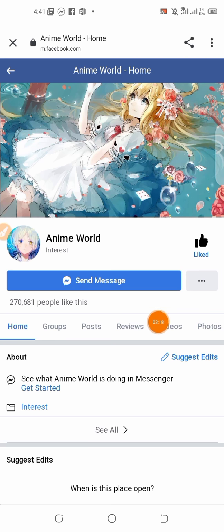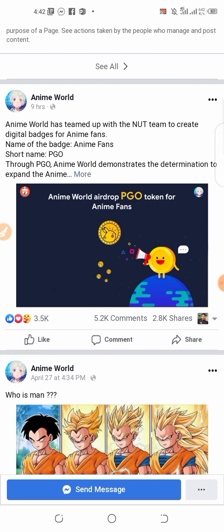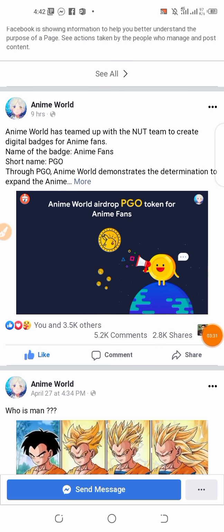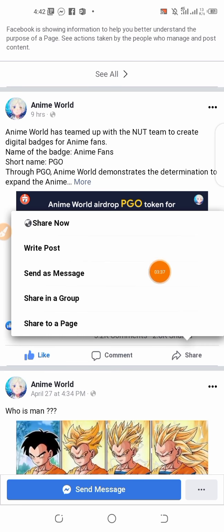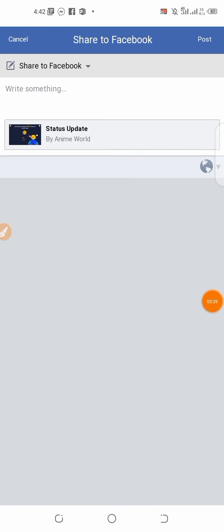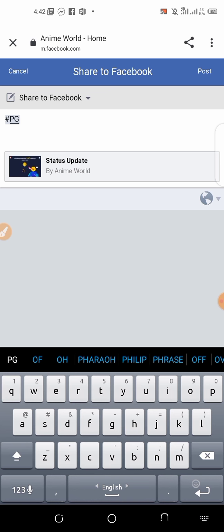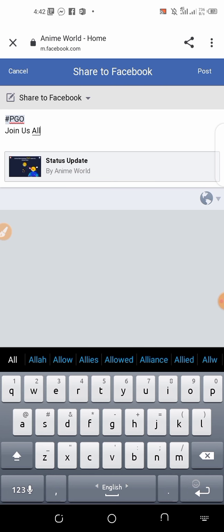Here you will see how many people will connect to this new PGO coin. Click on the PGO coin, then click the like button, click the share button. Click on the share button, go right post, click on the camera, hashtag Pico Lebo, join us — take a simple post code along with the timeline.